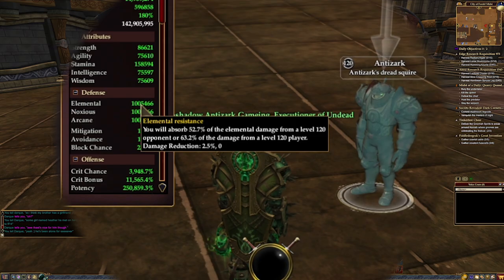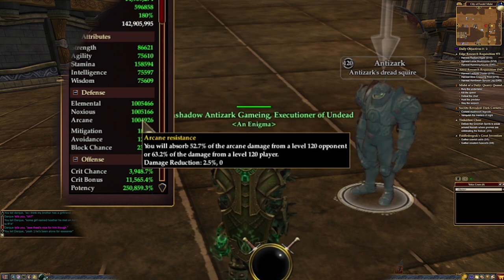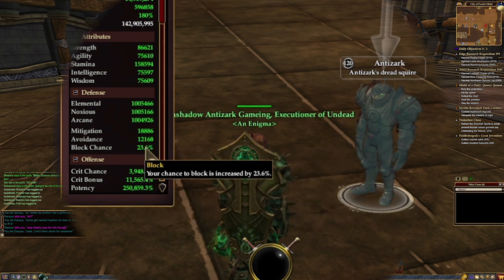Your resistance affects how much you will reduce incoming damage based on that resistance type. Mitigation is like your armor class in any other game. Avoidance is your ability to dodge or avoid getting hit, and block chance is your chance to block an attack. Uncontested block is your chance to block a strikethrough.